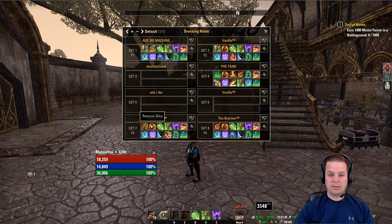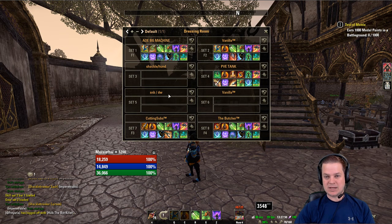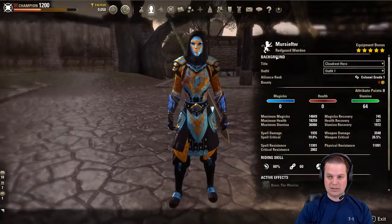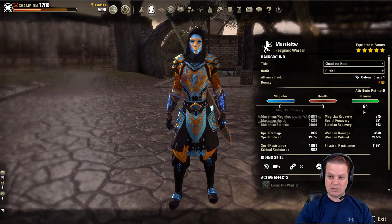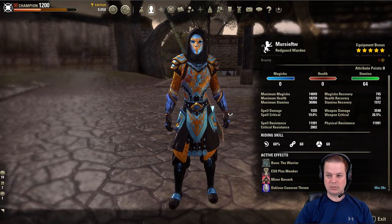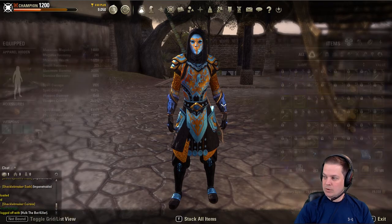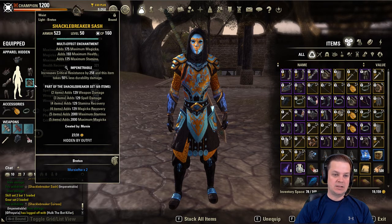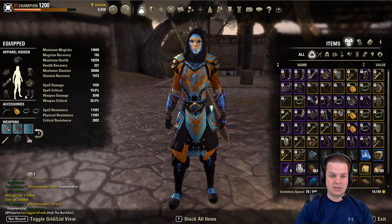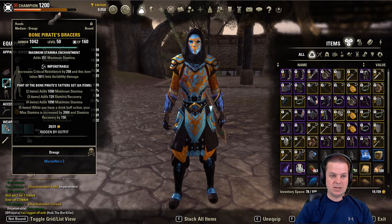Today I want to bring you the build I'm playing the most on the stam warden. I really think it's just a very good all-around well-done build — it's called Vanilla. Diving in quickly, you can see I'm still Redguard, 64-point stamina, using the Warrior mundus, Dubious Cameron Throne food. Dubious Cameron Throne is very important because on the body I am running Bone Pirate, which requires a drink to be active.